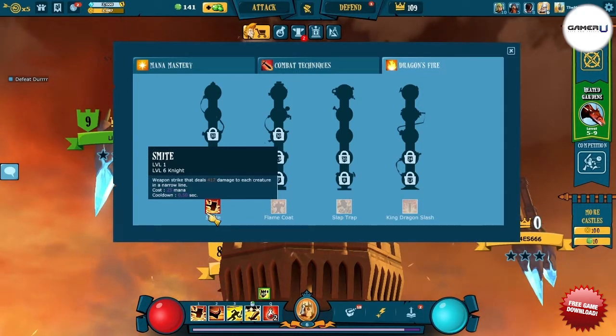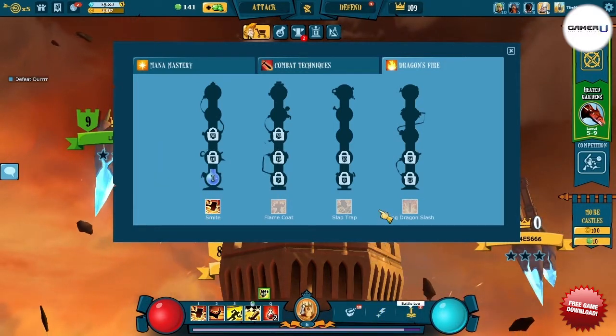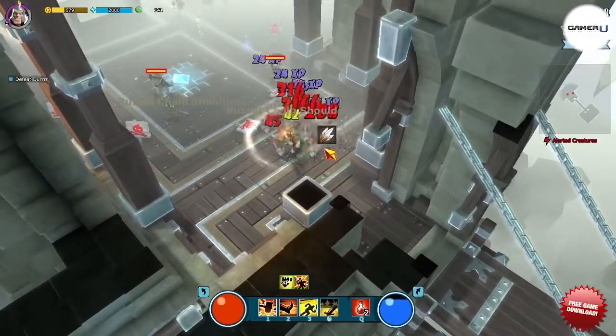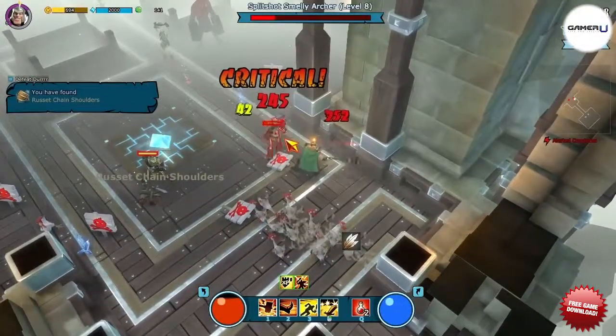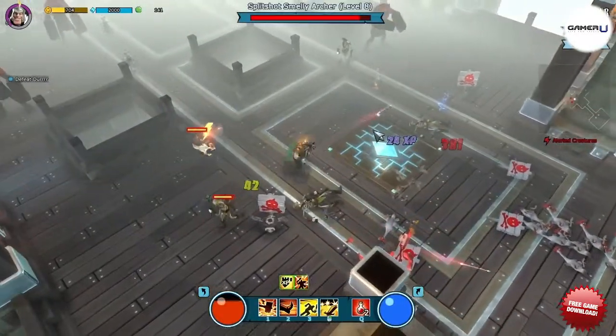The last skill tree is the Dragon's Fire skill chain. These are your raw damage abilities. A kit without at least one of these abilities leaves you vulnerable to not having enough damage to deal with your foes. Swinging your sword might be all the fun you need, but having just one of these abilities in your HUD can be the difference between a 10-minute clear and a 20-minute clear of a castle.